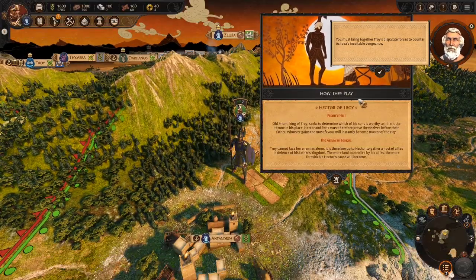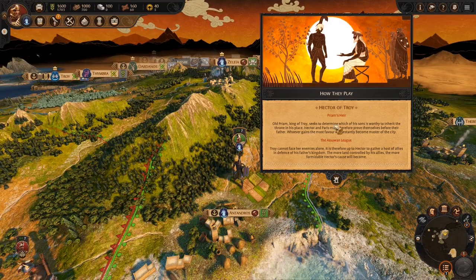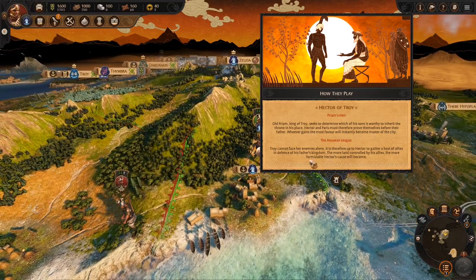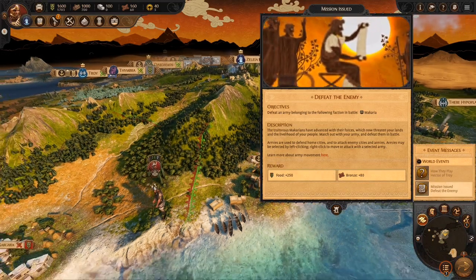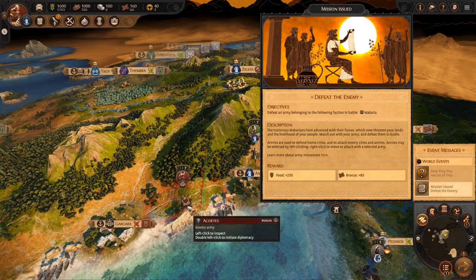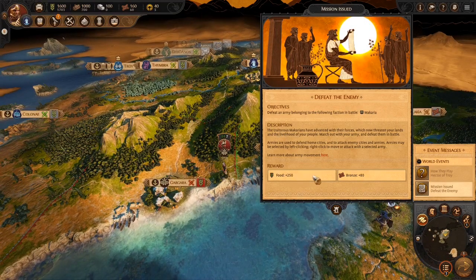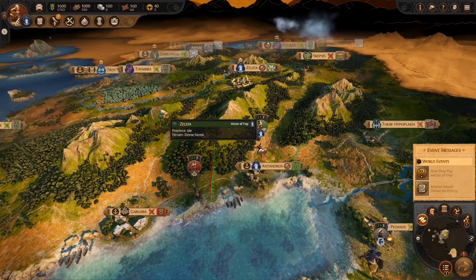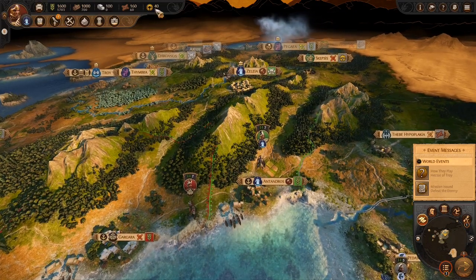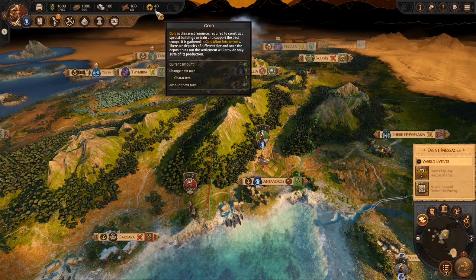So that's the overview. We've got Hector right here — Priam's heir. We gain the most favor to become master of the city and gather a host of allies to defend our father's kingdom. We've got our first objective — a little rebel army here called Makiria. They are basically a rebel army; we will get food and bronze for defeating them. Big difference from previous Total War games, at least compared to Three Kingdoms: there are a variety of resources, and we don't have access to all of them.